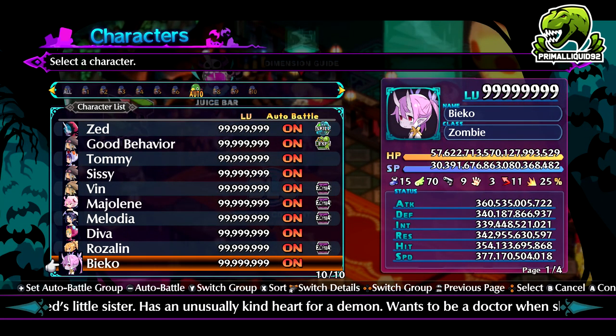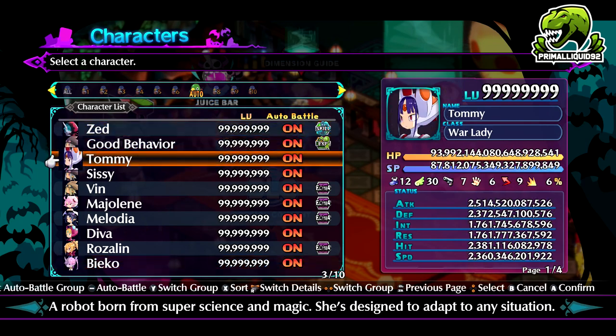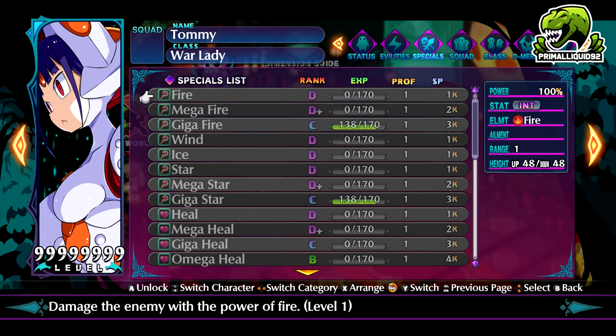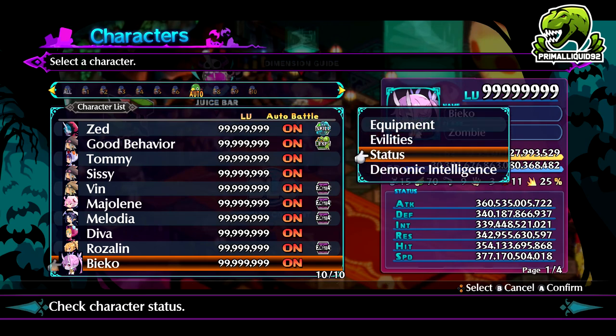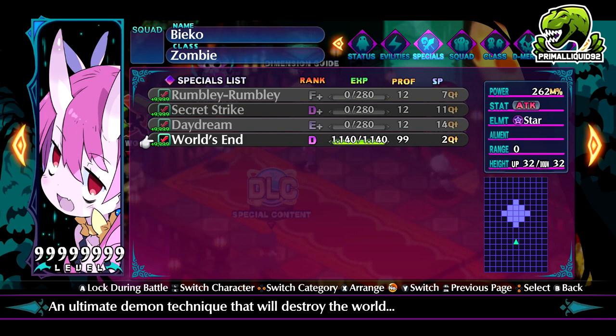I do suggest using Beko for this method. If you don't use Beko, you are going to need a War Lady for their big AoE skill called Full Strike. I don't really like doing this with a War Lady — I prefer doing this with Beko because it's kind of faster in my opinion. The reason for that is World's End. Aside from the fact it's a really strong skill, way stronger than Full Strike, it also has the biggest range out of any other skill in the game other than Full Strike.